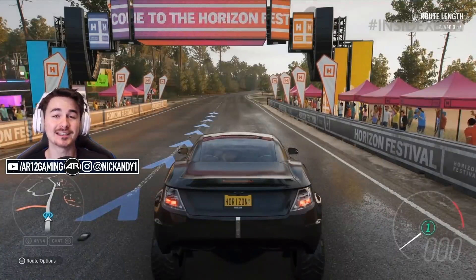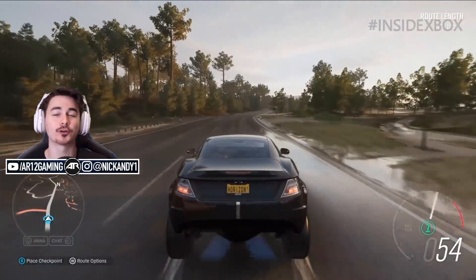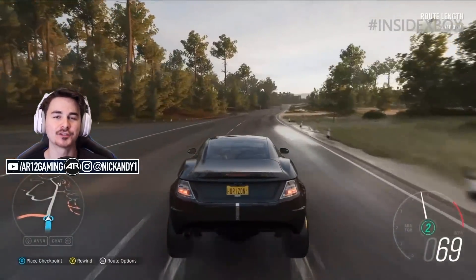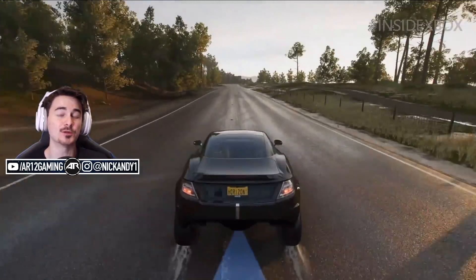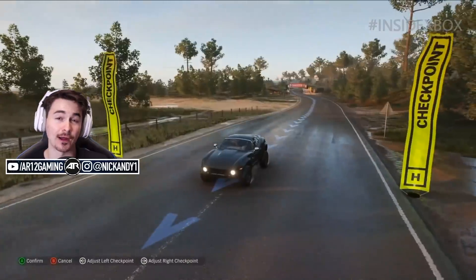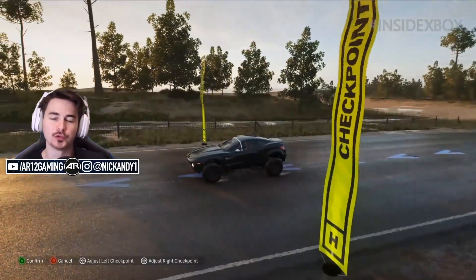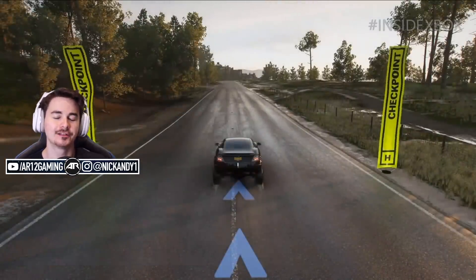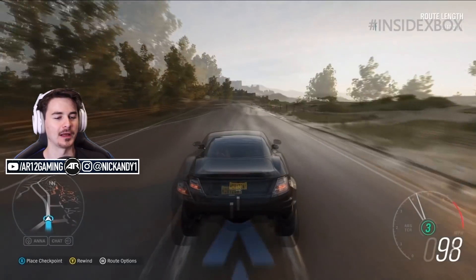Real quick before we get into today's video — if you're watching this the day it comes out, there is currently one day left to enter our giveaway for Forza Horizon 4. It's an Ultimate Edition version of the game, which means you can play as early as Friday. There is a link down below, and a winner will be chosen tomorrow and announced on Twitter. So make sure you're following there as well.